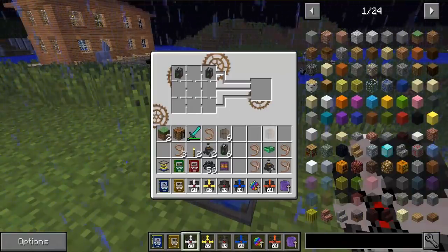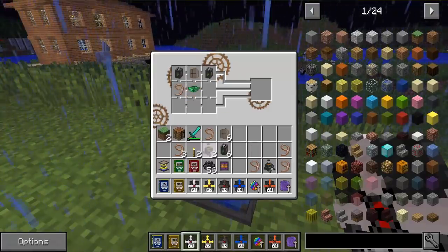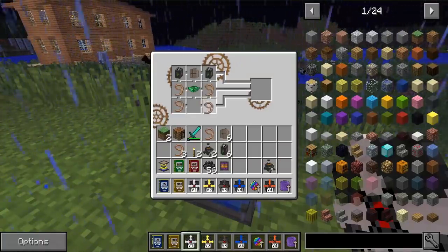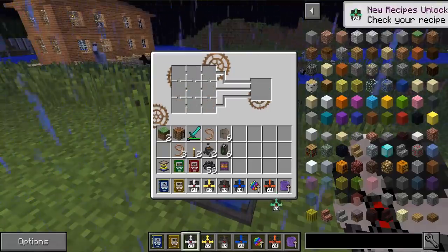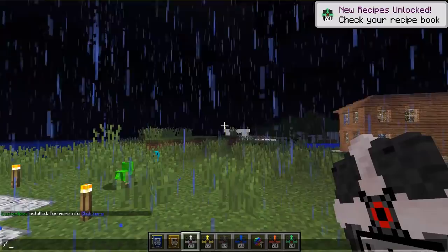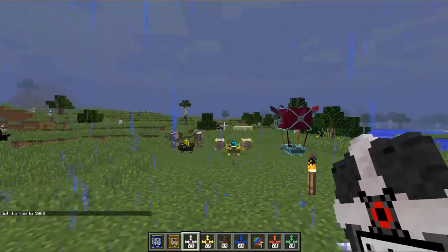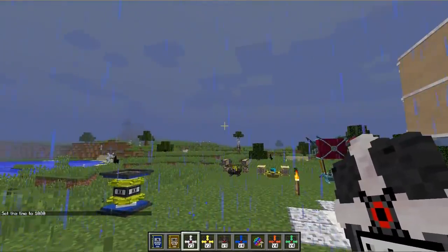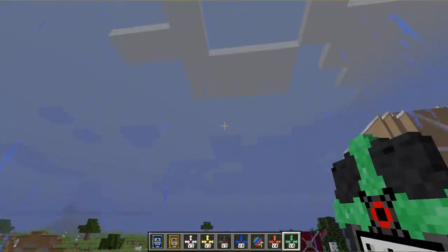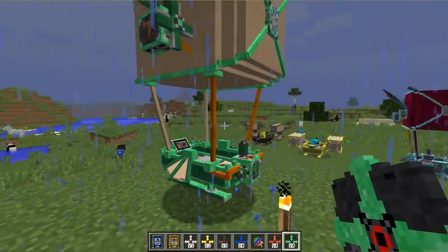We're going to place all of this in the airship workbench — put the nice frame in the middle, grab some leads, put them down, and the airship ignition. We've got a version four airship balloon. It is raining — it's a terrible day to do this, but that's okay. The way you get these things going is you look up into the sky, hold shift and right click. You're going to throw it, it's going to explode and turn into an airship just like that, and it will slowly descend.